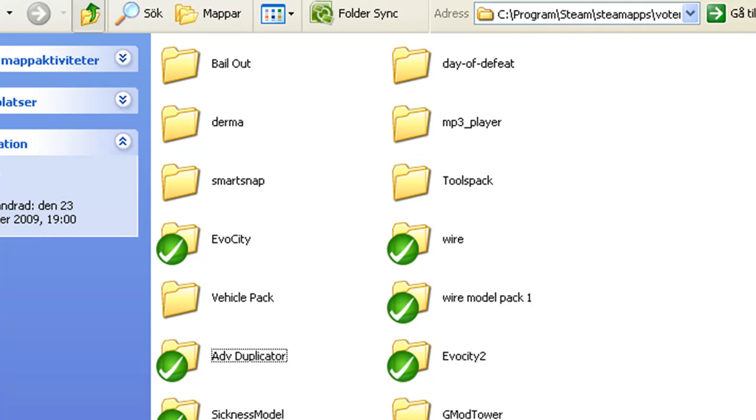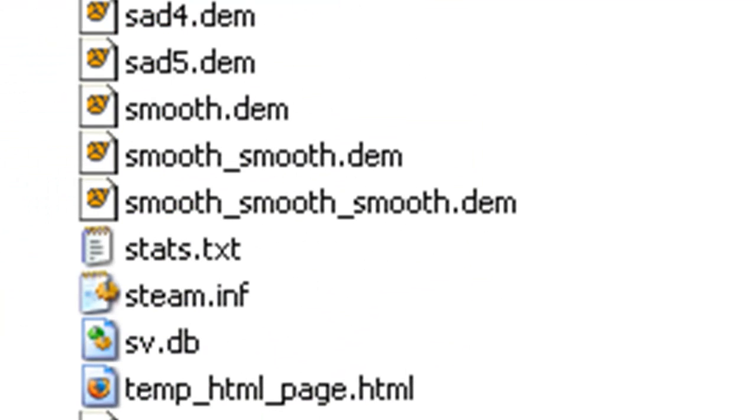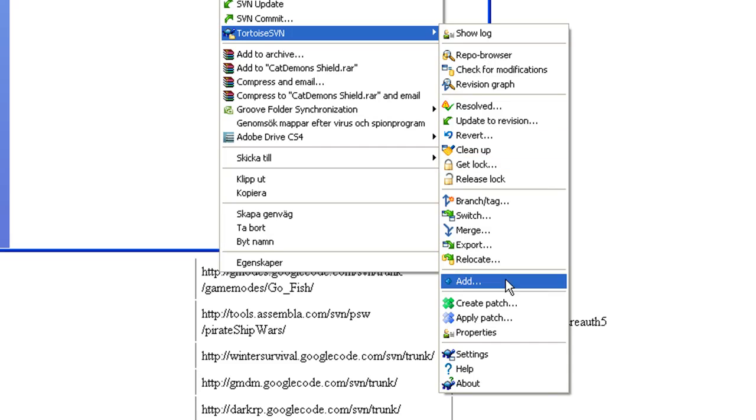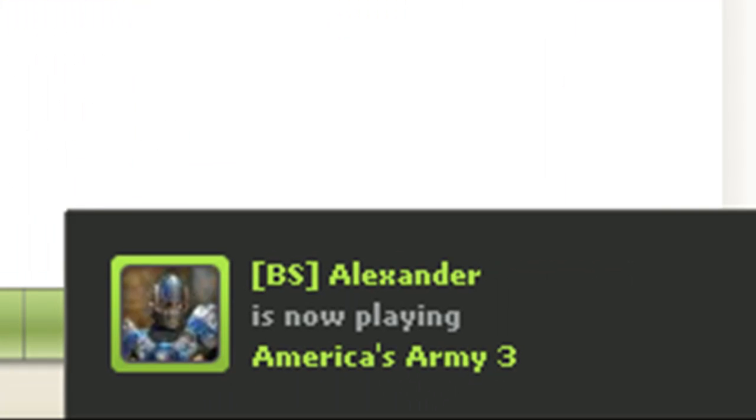You can also right-click on the addons folder directly and do SVN Checkout, write the link there, and right-click again when you need a new link. You'll always see SVN Update and SVN Commit available. Just make a new folder, right-click, paste the link, and it's done. Thank you for watching and goodbye.